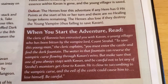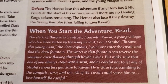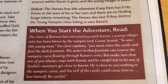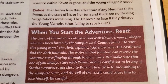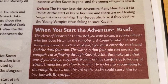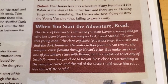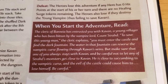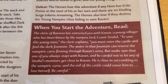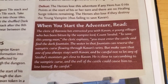Flavor text: The cleric of Barovia has entrusted you with Cavan, a young villager who has been bitten by the vampire lord Count Strad. To save this young man, the cleric explains, you must enter the castle and find the dark fountain. The water in that fountain can reverse the vampiric curse flowing through Cavan's veins. Make sure that one of you always stays with Cavan and be careful not to let any of Strad's monsters get close to him. He is close to succumbing to the vampiric curse — be careful.